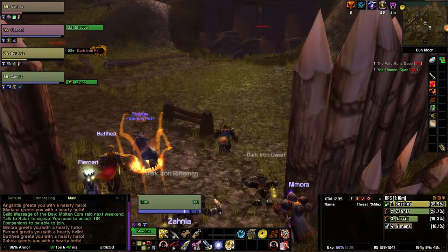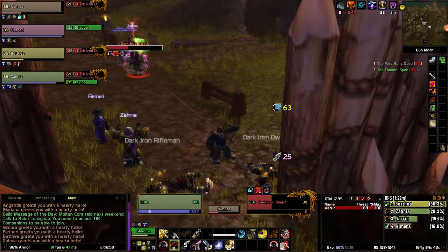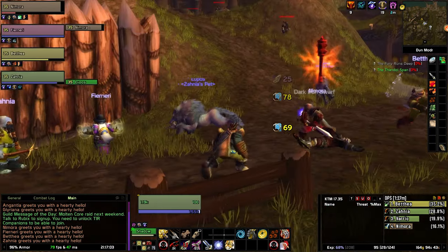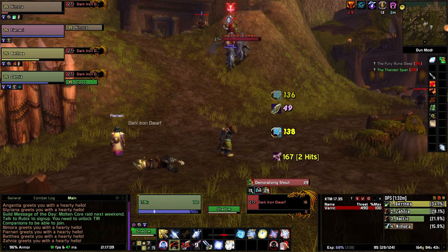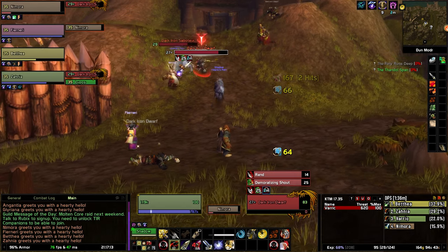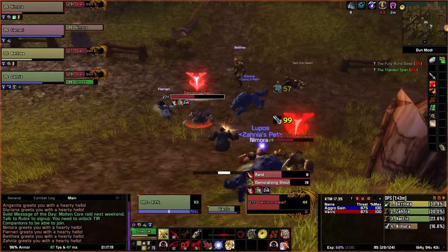The idea is for the companions to be a lore-friendly way of getting you help with your activities that's hands-off and stress-free for you. As far as you're concerned, they are nothing different than random people you could meet by playing the game, and their randomization is meant to reflect that. They are responsible for their own gear, talents, rotation, and logic — all that's left for you to decide is how to use them.